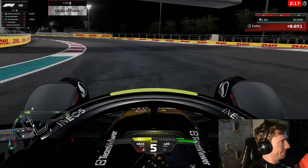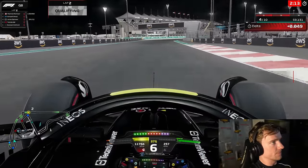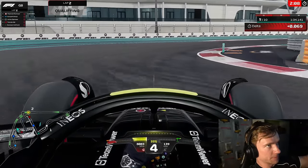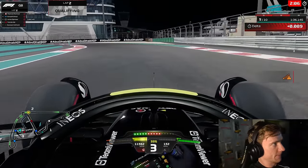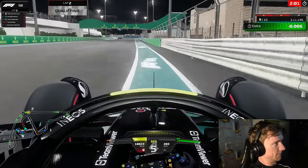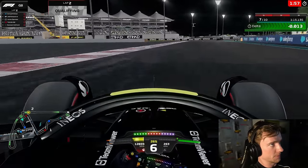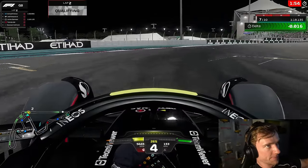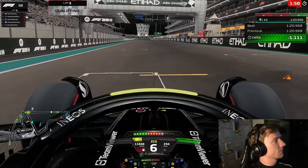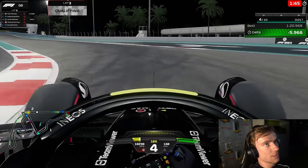This is where all the time is — the last sector is where we can improve the most. Through the hotel section we go. Important to get the right approach to set up this corner — where I got understeer last time. Now it grips up nicely; an instant 1.3 tenths gain. We try to gain even more through the final corner with good rotation — another few hundredths gained. Across the line we go — it's P4, and crucially I know we're ahead of our championship rivals.